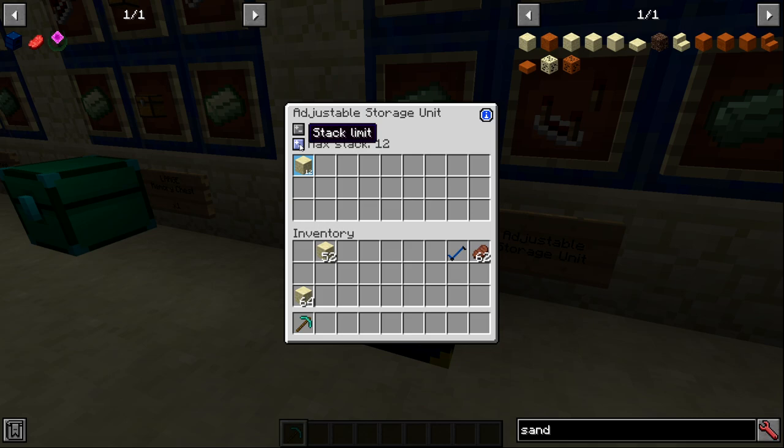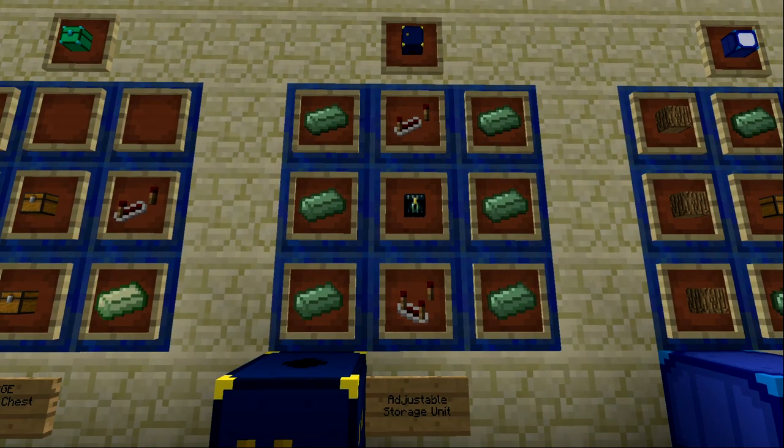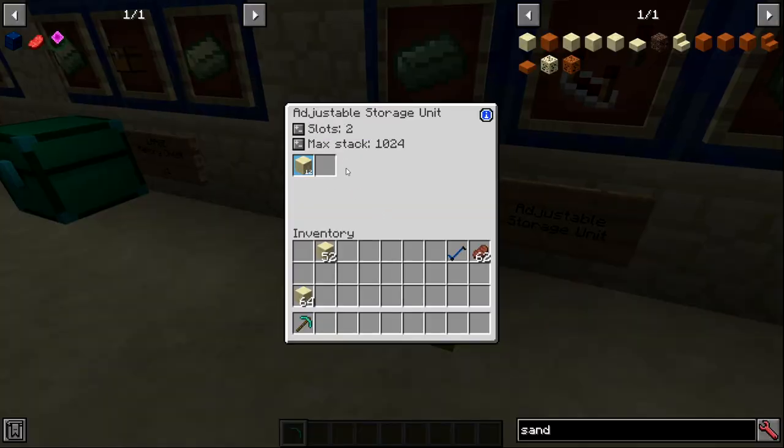In my Journey Across the Void series I used the adjustable storage unit to automate empowered canola seeds. I set the max stack to 1024, locked one slot to regular canola seeds and another to crystallized canola seeds. Since only those items could enter, I never had to worry about anything else. It was cheap to create and made automation much easier compared to managing how many slots were available.